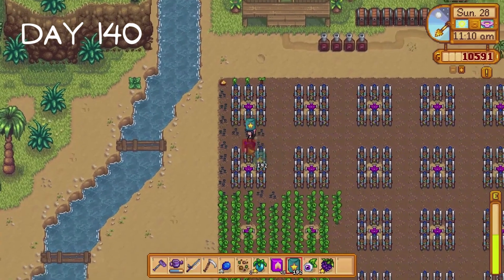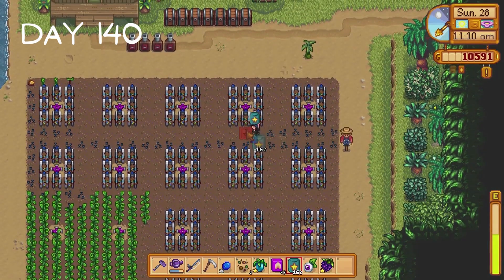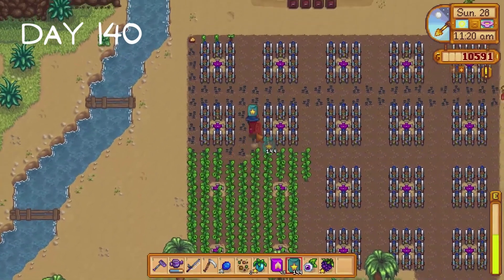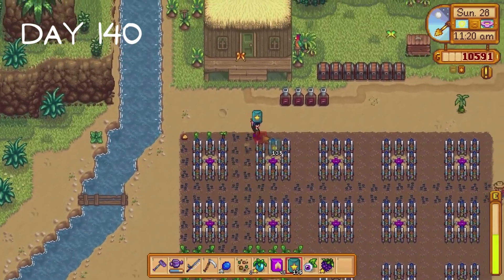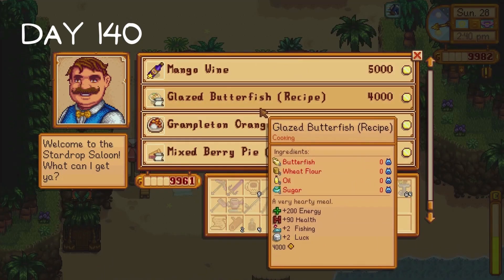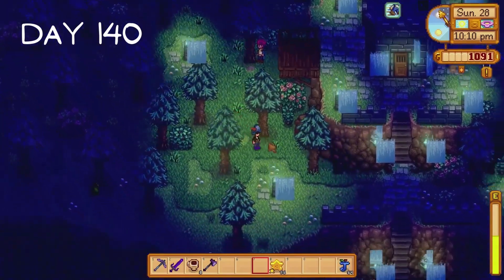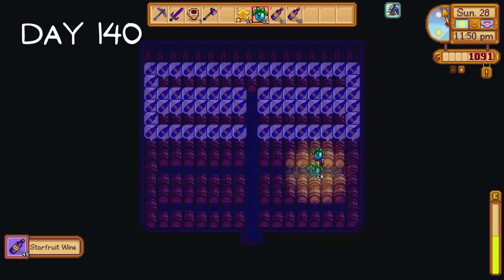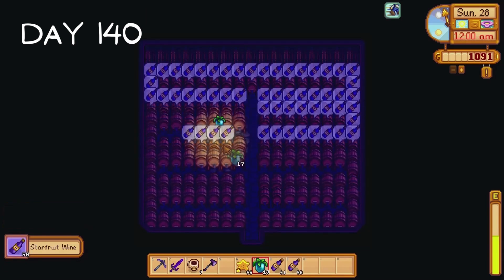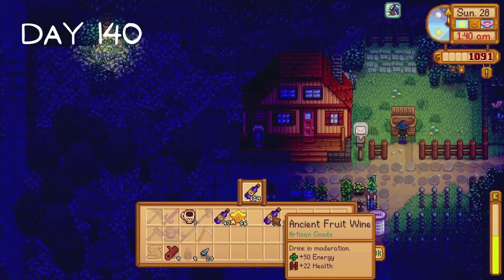I finish off planting as many jojaberry and starfruit seeds as I can. I buy cooking recipes from Gus at the Island Resort. Just before the day ends I head to the Highlands and give the three crops we have to Lance. So spring was... I don't even know what to say to be honest. I feel like ups and downs doesn't even begin to describe it. It was just a weird season. I will see you all in summer.